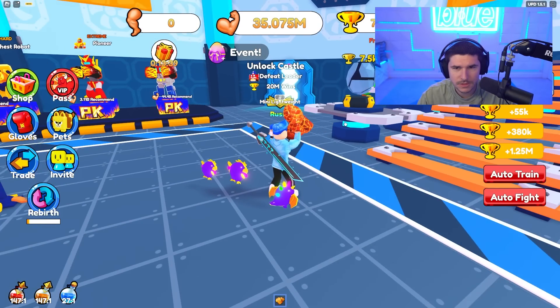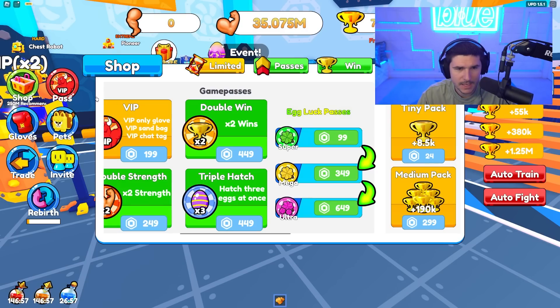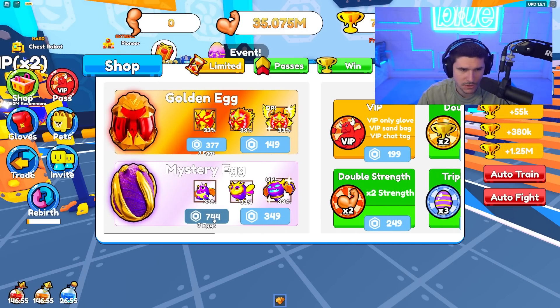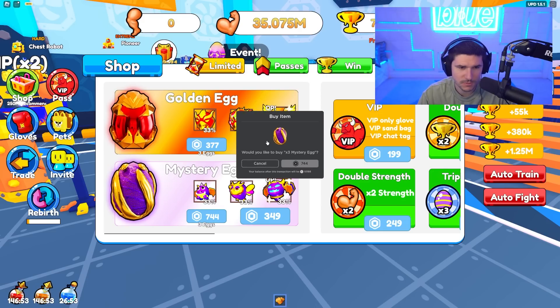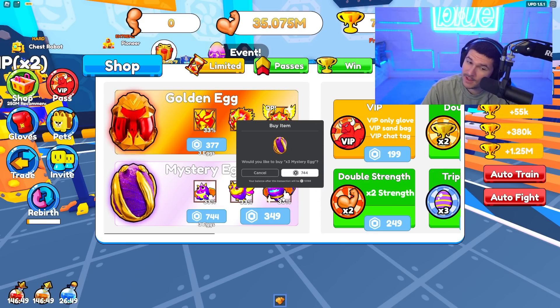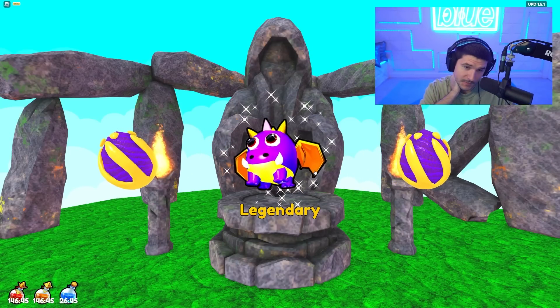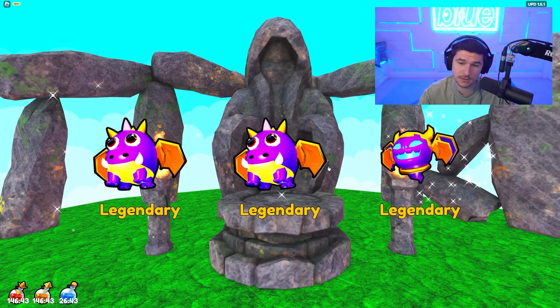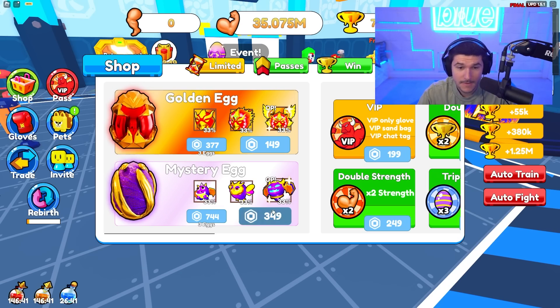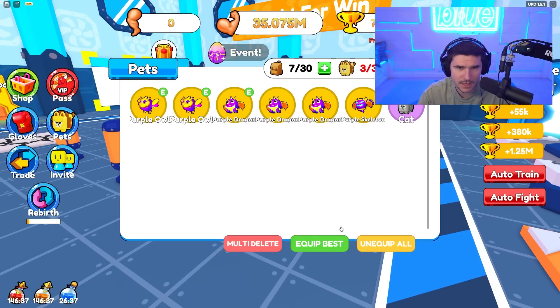Now I need to buy that pet egg again. Assuming the mystery egg's better than this one because it's more expensive — maybe I can get a stronger pet this time, that OP pet. That's the OP pet — we did it! So how many can I equip? Three. There is a possibility of equipping more if you buy more pet equip slots. I have to grab a few of those — let's just go to five. So now we have five pets equipped.